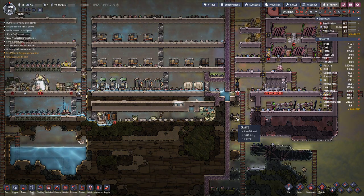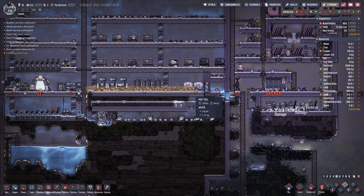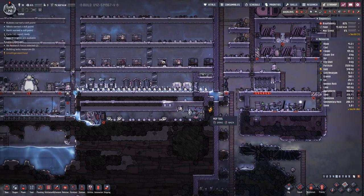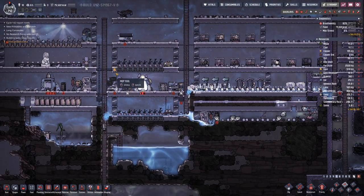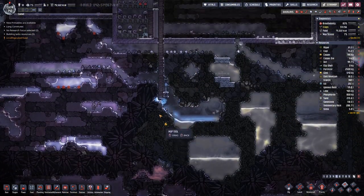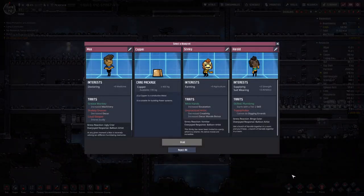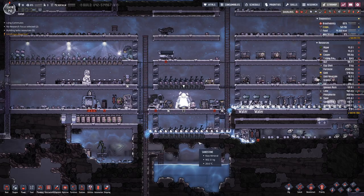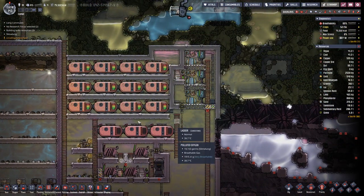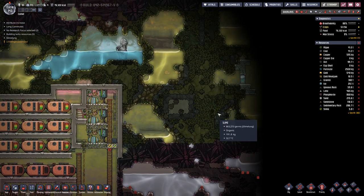Hello everyone, my name is HazusD and welcome back to another episode of Oxygen Not Included. We do have a bit too much water in here. We have something in the printing pod - copper refined metal - that's what we need, because so far there is not too much ore to be found on this map.